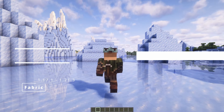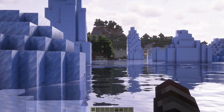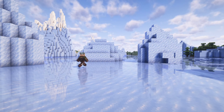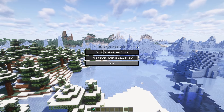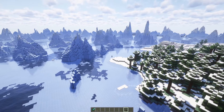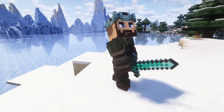Camera Utils is a mod that brings features to the player's camera. There are features like dynamic zoom to zoom far away. Camera detaching is a feature that allows you to lock the camera to the current position, but you can still control the player. There is also a third-person distance that allows you to scroll out up to 100 blocks away, customizable third-person perspective, movement smoothing, and others. This mod is very helpful, but you can also use it for your Minecraft movies.